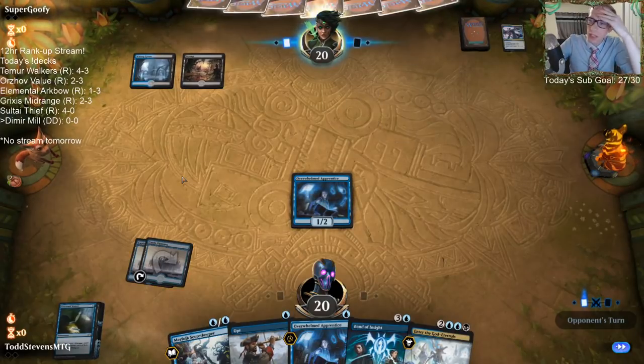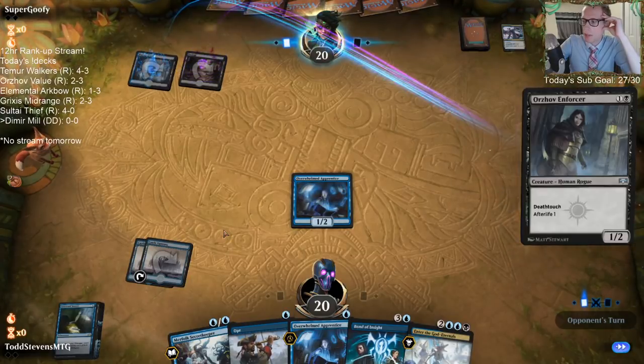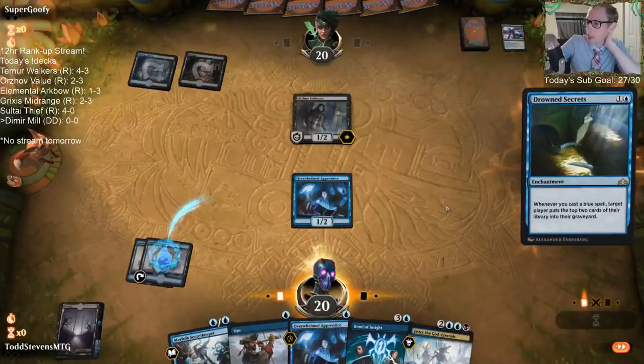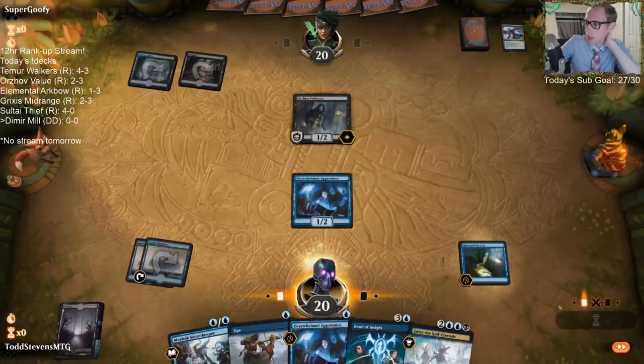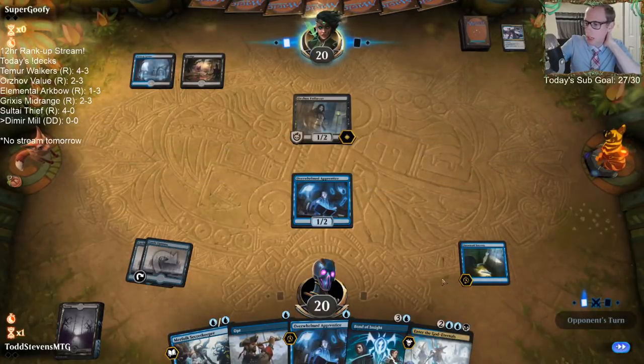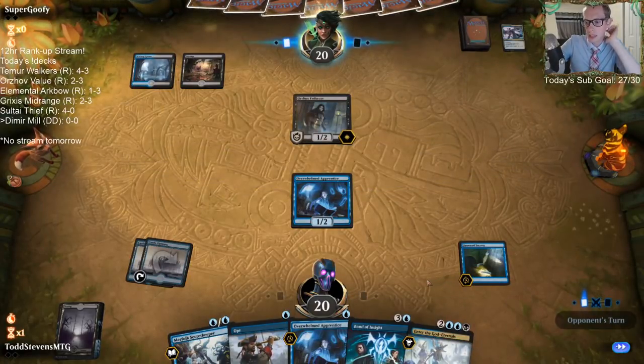Our deck doesn't have Ashiok in the main because we have Into the Story and our main removal spell at two mana is Drown in the Lock. With Ashiok turning off Drown in the Lock, that could be pretty rough.